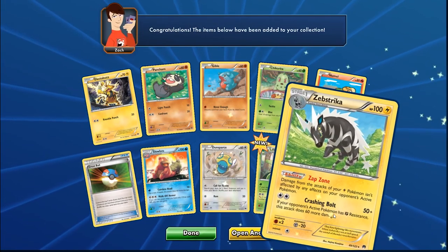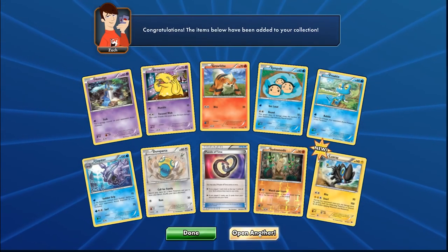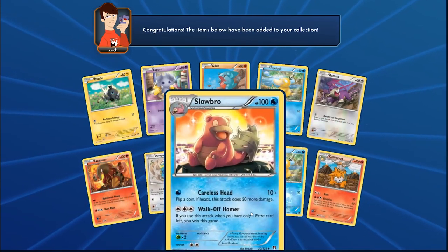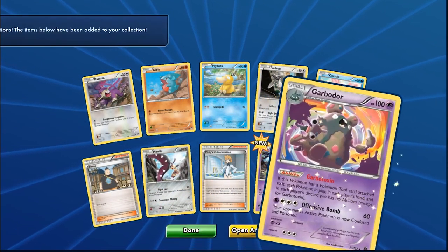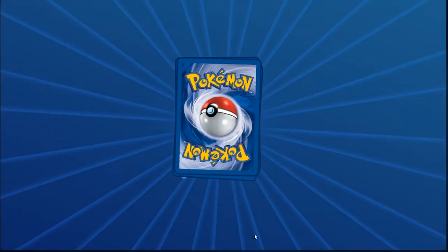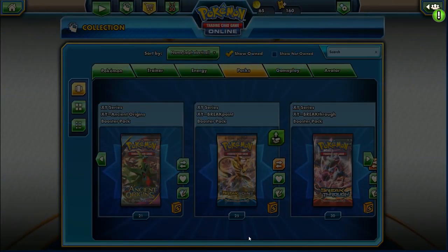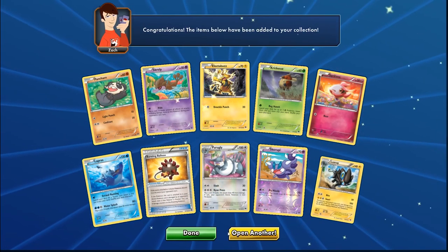A Lilligant — two rares this pack and Mega Scizor again. At least we're getting Raichus now too. First Luxrate here — good thing we didn't get back-to-back-to-back of those. More Camerupt. I don't mind Camerupt actually. We have a reverse holo Honedge and Garbodor. Plenty of Garbodors now. Drowzee, Piplup, Durant, another Hypno, and Dragalge. Going through a dry spell on ultra rares. More Eradicate — we still haven't seen an Eradicate Break.